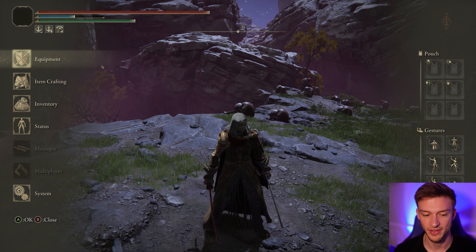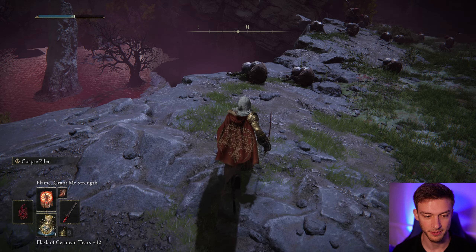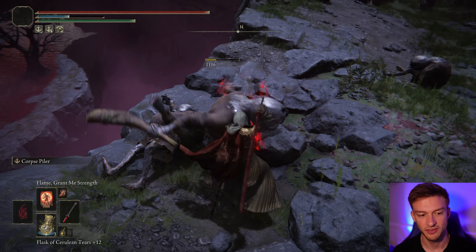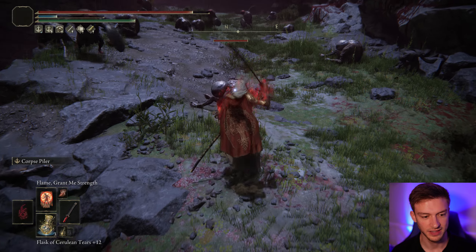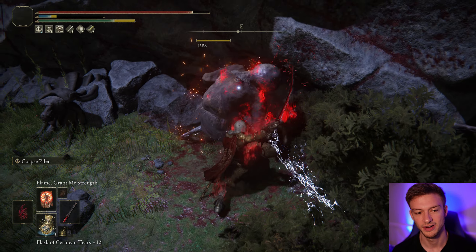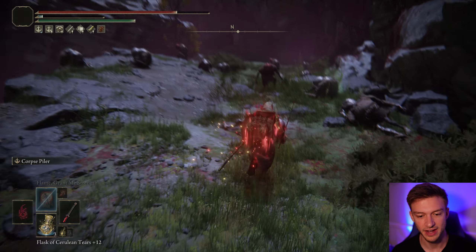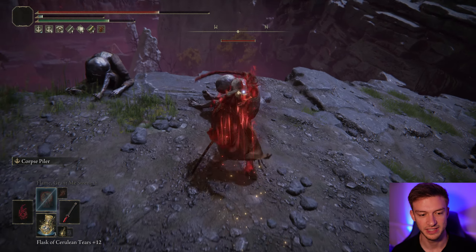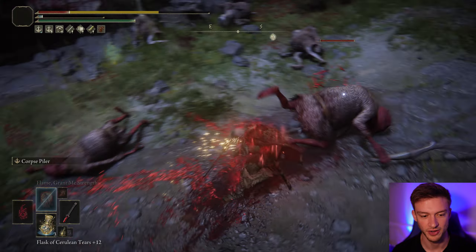The general way of playing this bleed build — I'll show you first what it looks like without Flame Grant Me Strength. Our normal attacks deal roughly 500 damage, and Corpse Piler doesn't even finish them off in one attack. Now if we add Flame Grant Me Strength, it does 600 damage — that's a lot more. And then our Corpse Piler will take them out. Every time bleed gets inflicted, we increase our damage — you can see we have 800 damage now. Whenever we get that bleed off, it further increases what we're doing for damage. 800 on an attack when we're normally doing 500 is pretty huge.